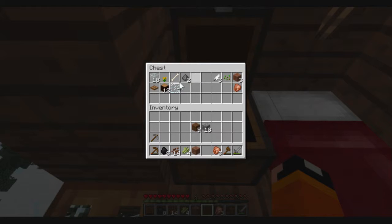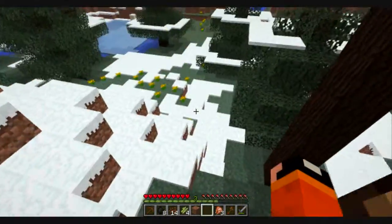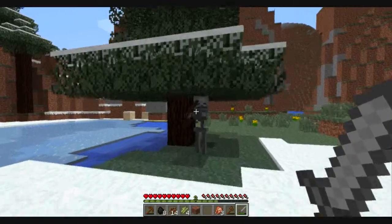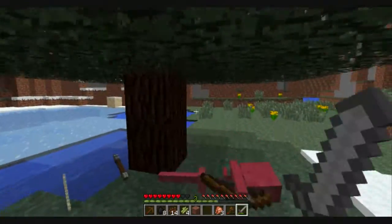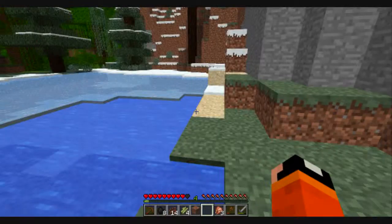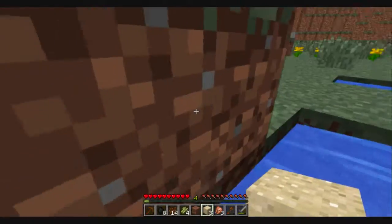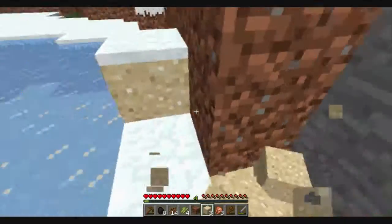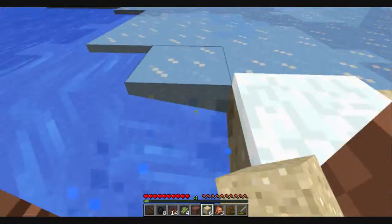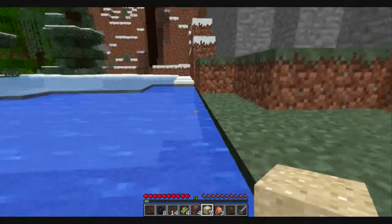We have the sugar cane — I'm gonna go ahead and make a small area for me to grow some sugar cane because sugar cane is a nice thing to have. There's a skeleton right there — I'm gonna kill him because he's starting to make me really angry. Yeah, you just got served! Let's go ahead and get some sand because sugar cane, from my experience, grows the best on sand. I don't know if it really does, but you always see it growing on sand.